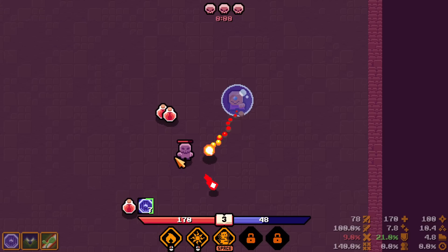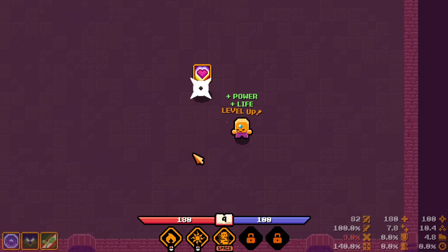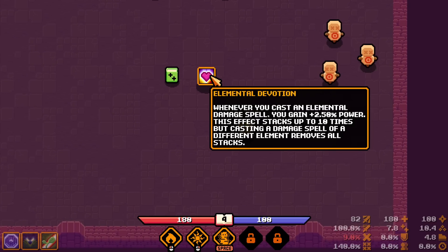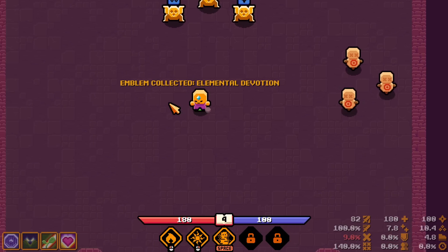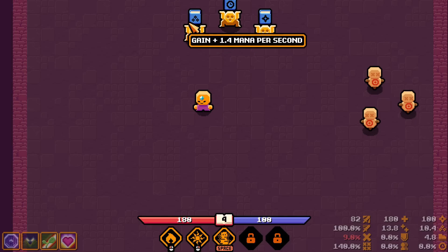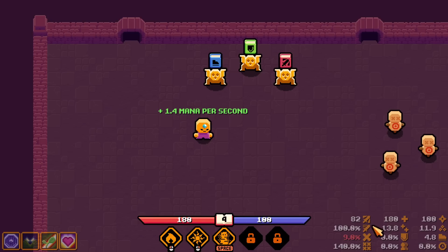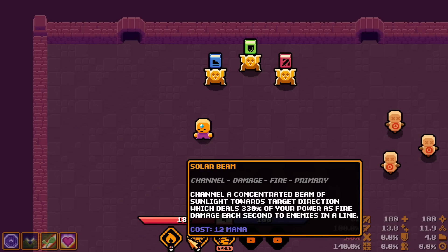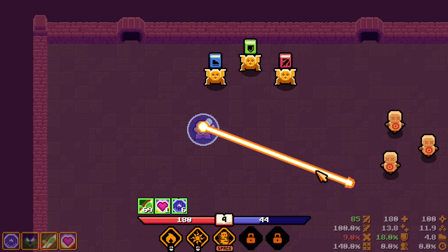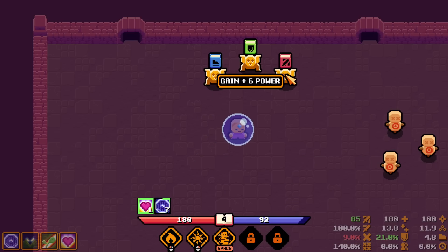Not many ranged opponents here. Whenever you cast an elemental damage spell you gain stacking power — perfect for the fire build. Life regen — very nice. Cooldown reduction — not useful right now. Mana regen — actually useful. Max mana — also useful. Going with mana regen. I have 12 mana regen but the Solar Beam spends more than 12 mana per second — need to work this out.